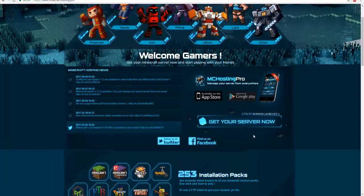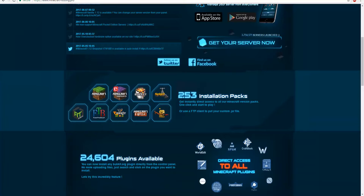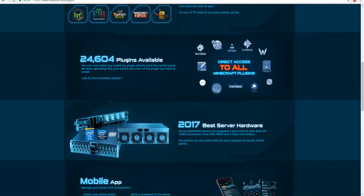Over here are the different server types and versions you can run. You can have default Minecraft, snapshots, Bukkit, Spigot, Feed the Beast with a whole bunch of modpacks, Techit, Forge, and Sponge. They also have one-click Bukkit installations, which is pretty awesome.